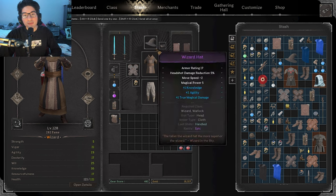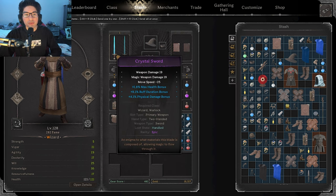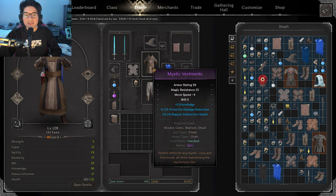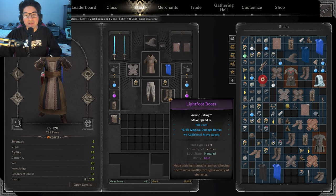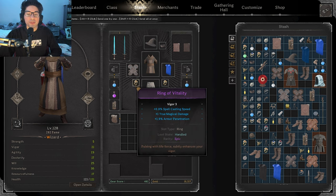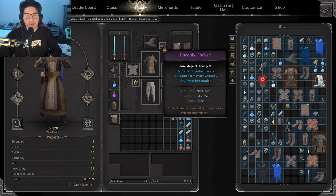For the gear that I used, we went with a Spellbook and Crystal Sword for our weapons. Then we went for a Wizard Hat, Mystic Vestments, Loose Trousers, Lightfoot Boots, Vigilant Cloak, and Reinforced Gloves. For the jewelry, we went for Ring of Vitalities with a Phoenix Choker.